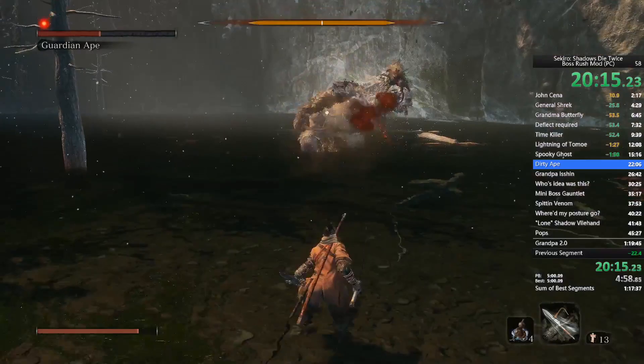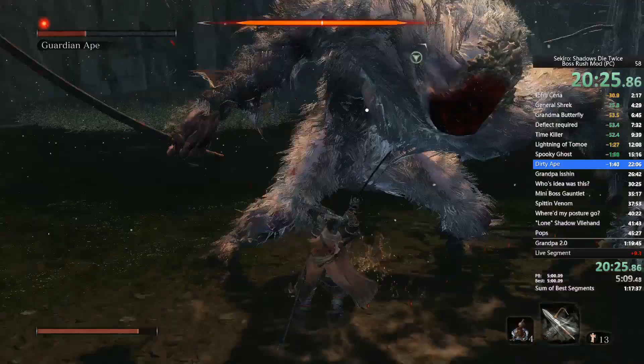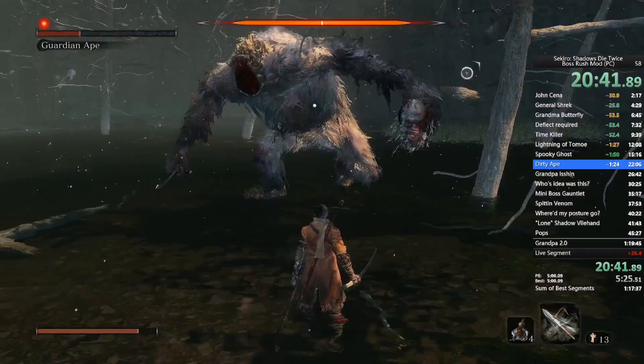A good example is for the True Corrupted Monk fight — spoiler warning — for the second phase we do the tree jump where you get an instant death blow in the second phase.